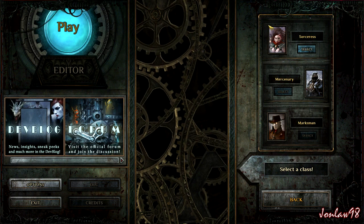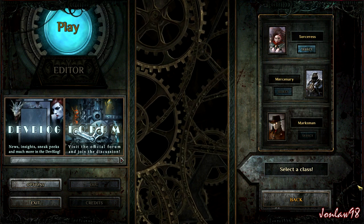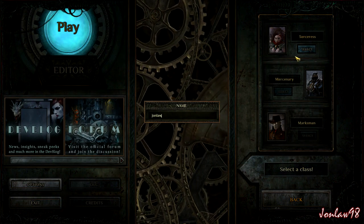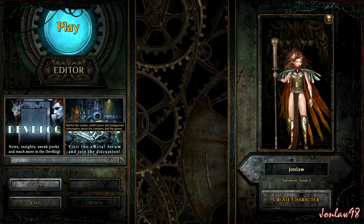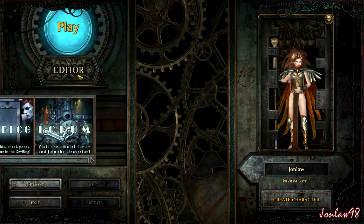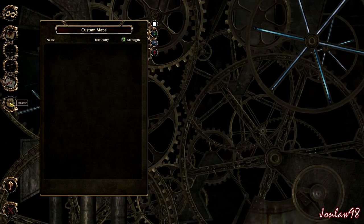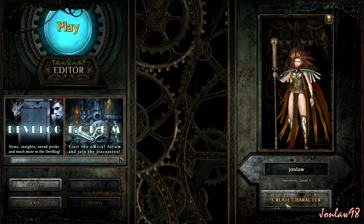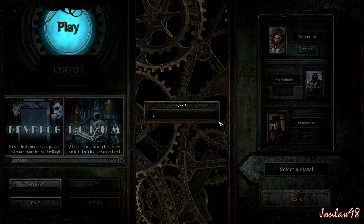We are going to create a character. They're going to be adding more in the future, but it's currently day one. When the game does come out fully — I'd say early January based on their Steam early access page — we'll be playing the Sorceress because it is the only one available right now. There's also an editor for creating your own maps, but it's not available right now. I think they have three missions available.